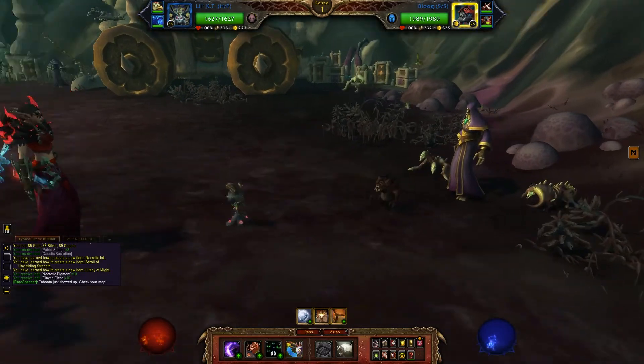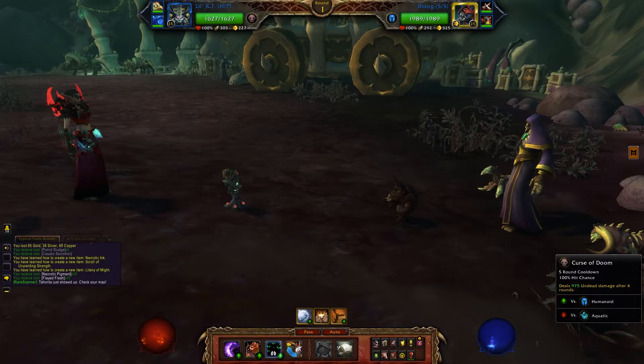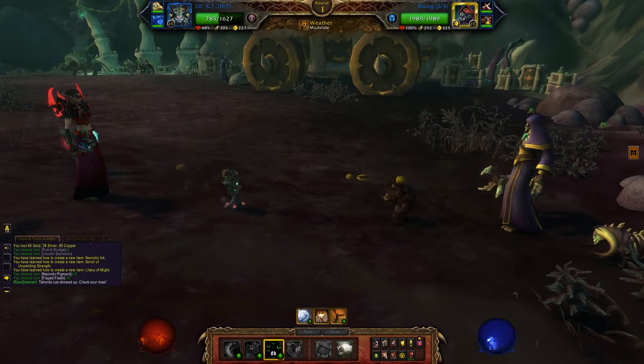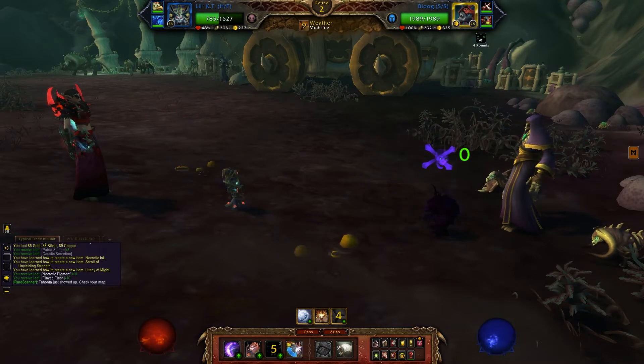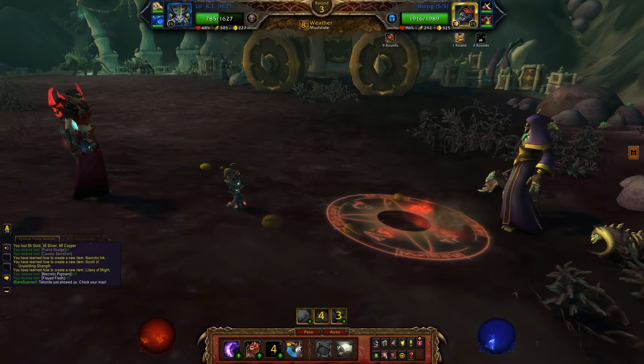Hey guys and welcome to another WoW video and another pet video. For today we are out at Caregiver Maximilian, and this is for the Family Exorcist achievement, so we are using a complete team of undead.